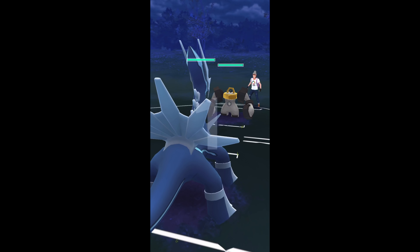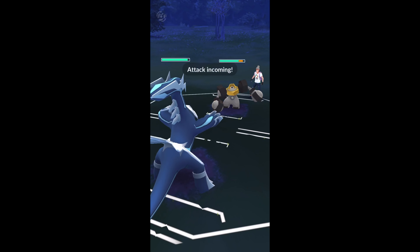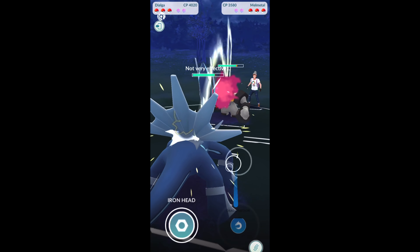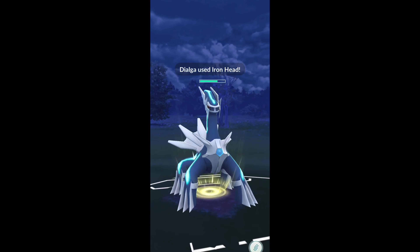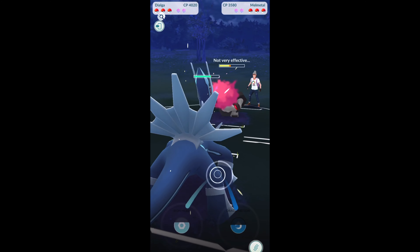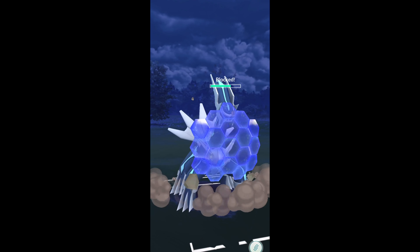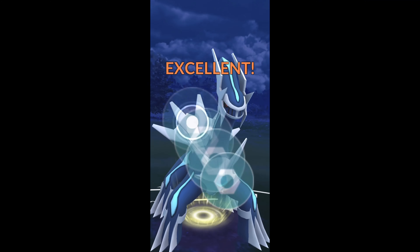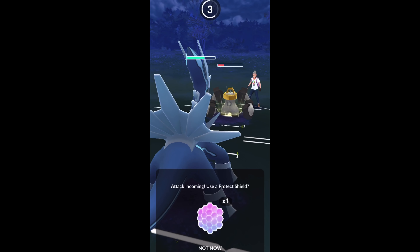So we've got Dialga versus Melmetal here, and we're going to stay in this matchup — it's not perfect. They hit a Rock Slide, so we're okay, and we get an Iron Head off after charging all the way to Draco Meteor. Then I'm going to shield this one — I'm thinking it's going to be a Superpower, but no, it's actually another Rock Slide. We go another Iron Head; let's see if they shield — they do shield, so both have one shield now. He's pretty low.